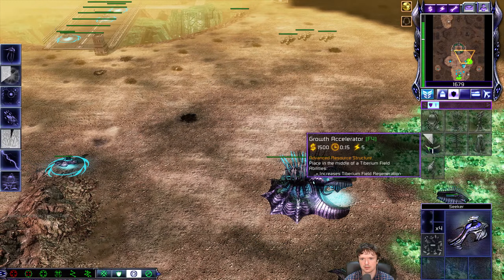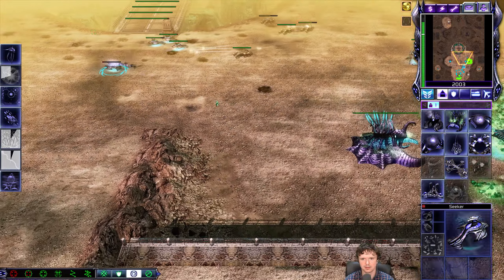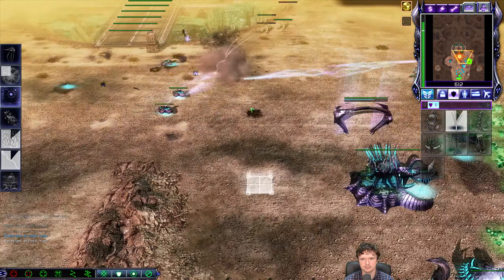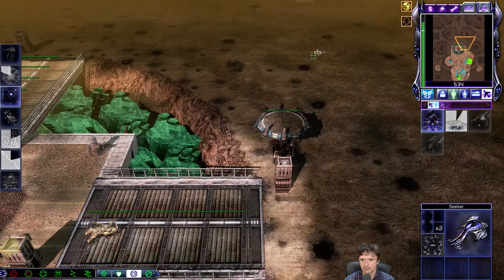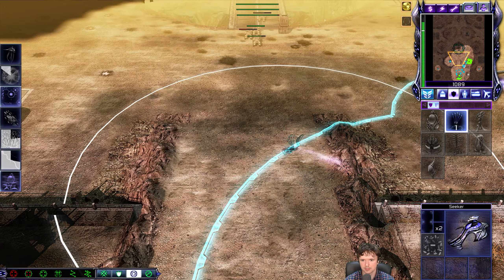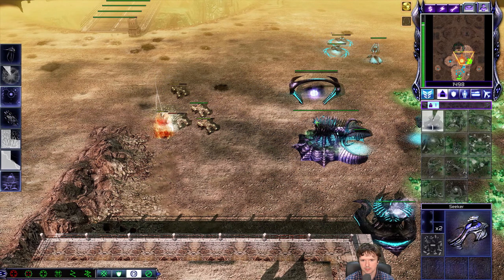I'm going to queue the Stormriders now. Typically versus GDI your opponent goes for Firehawks. While this may seem counterintuitive, expecting Firehawks and going for Stormriders is actually not a bad call. If your opponent is on bomb loadout and tries to bomb you, the Stormriders can intercept as the Firehawks try to retreat. Furthermore, it delays the Firehawks from bombing you because first he has to kill the Stormriders. And lastly, when you do finally get to tier 3, having those Stormriders will synergize extremely well with the Storm column — the ion cloud above it will provide a buff, significantly increasing the combat effectiveness of these units.